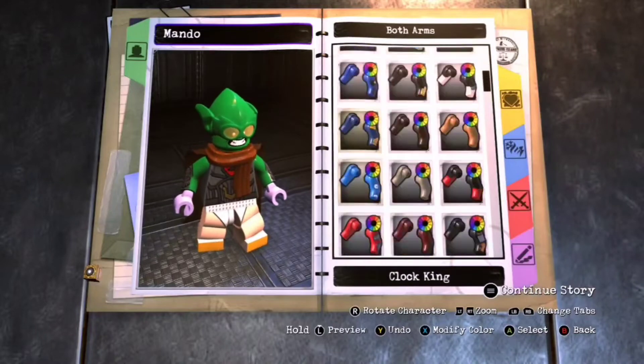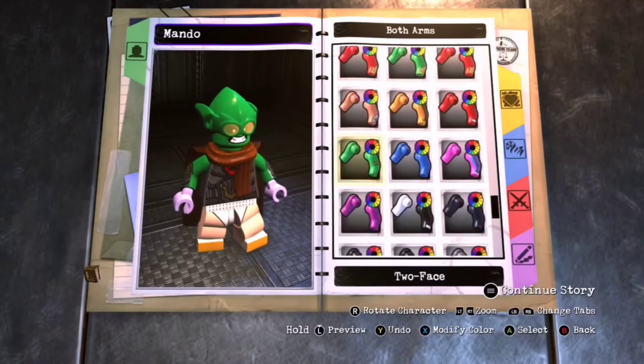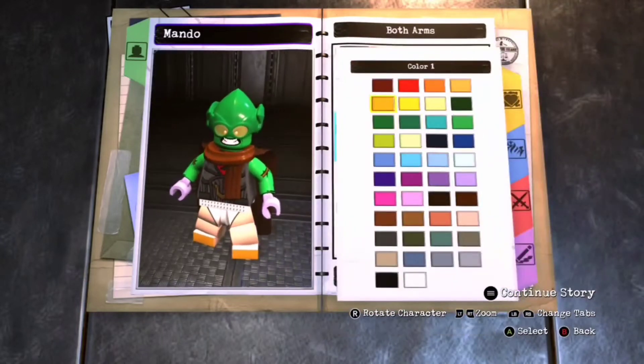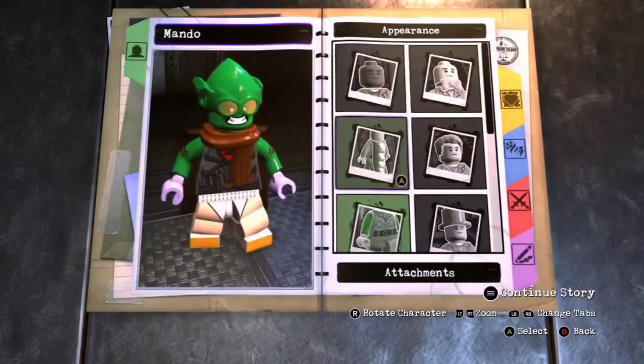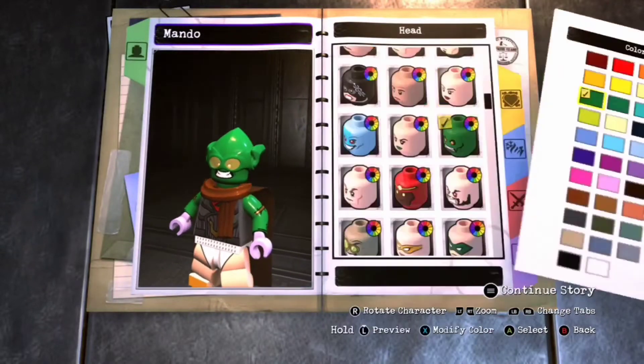So I think I'm gonna go with the Joker. I think the Joker is a good one — a nice choice. The Joker. I'm gonna make this darker slightly. I think I'm also gonna change Envy though — Envy's face — make that slightly darker.